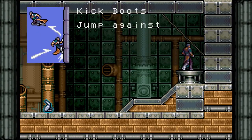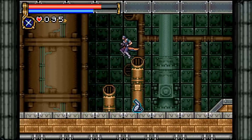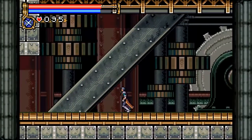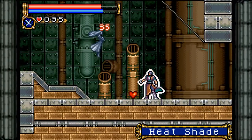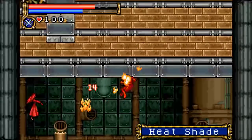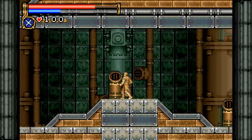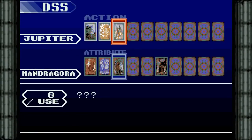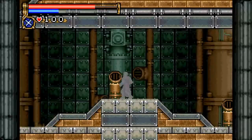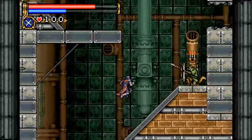We get kick boots — jump against walls for extra height. Push forward and special move button to execute. We have a wall jump now. This is going to open up even more areas for us. Pretty stylish, even if not the most intuitive wall jump command. I still want to know what this Jupiter and Mandragora combo does — I'm not noticing anything. Whatever it is, it drains MP fast.